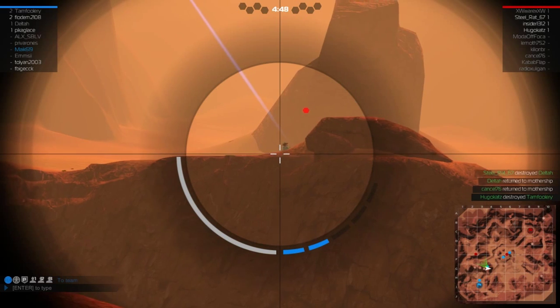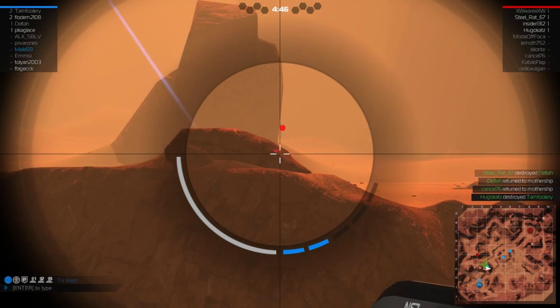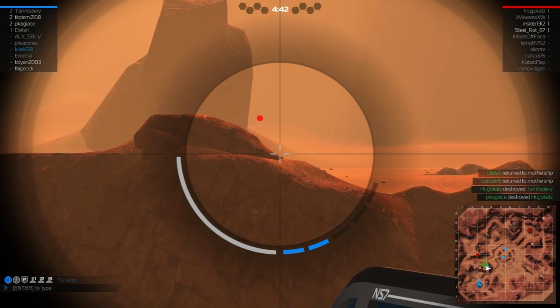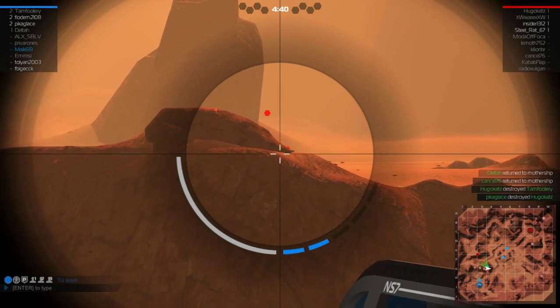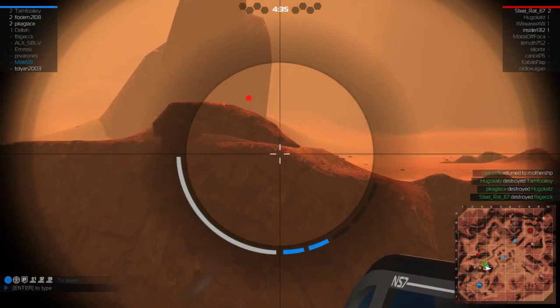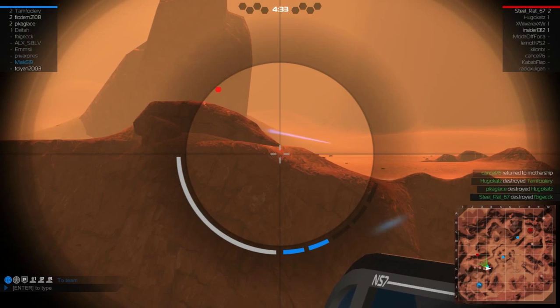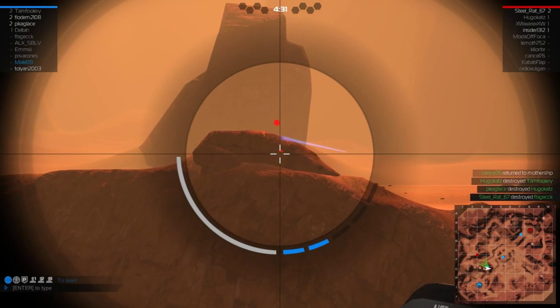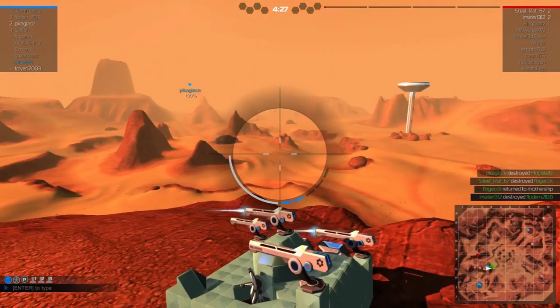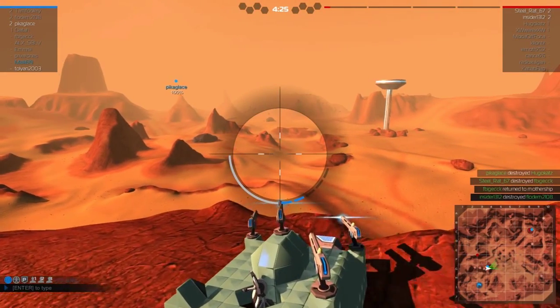He hit there. He's being sniped from above by a teammate, and I'm trying to get a clear shot on him but he's hiding behind a rock. Come on! He probably won't come out.